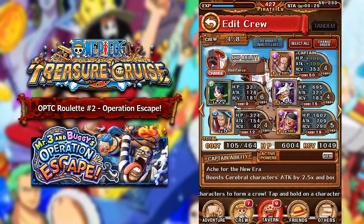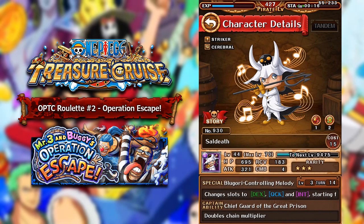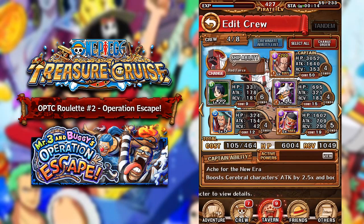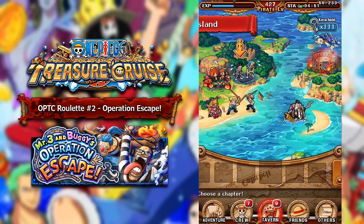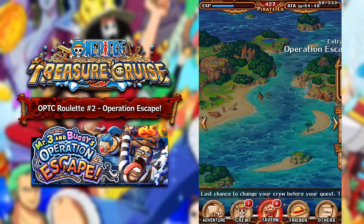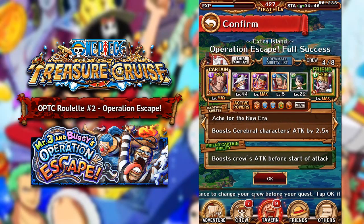This is the team I have built using Invasion Shanks as captain, who is a Cerebral Booster. The only other Cerebral unit we have is Saldeath, which is a little unfortunate. We have Fortnight Buggy, Log Zoro, and Kawina. Kawina and Zoro are going to be the weak links of this team. We are using the Red Force ship, which is a really nice Cerebral-based ship. I am going to be using a friend Corazon captain — shout out to Razor.